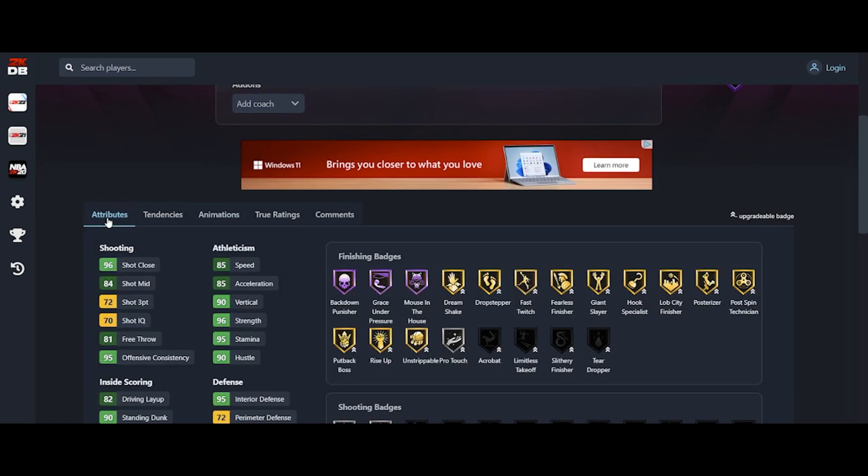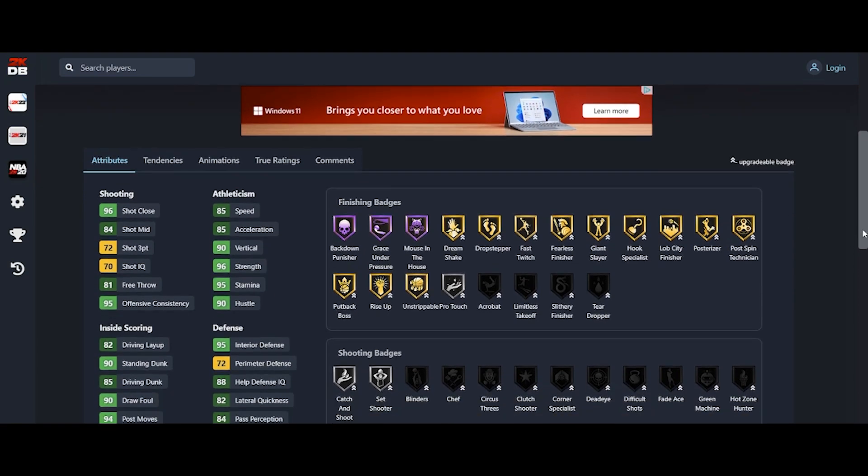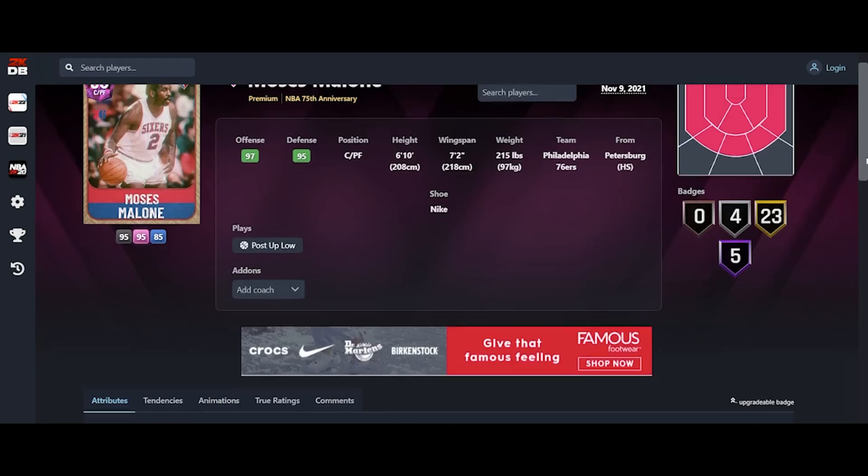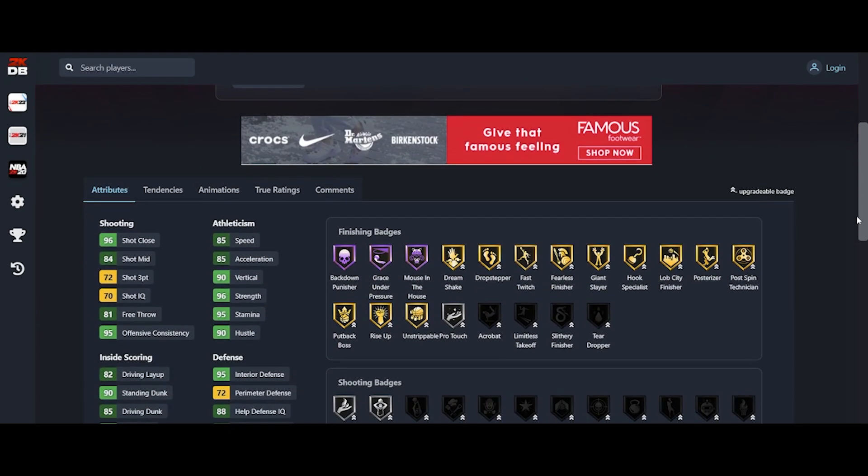He has a 72-3 right out the gate — that's the first thing you get to see. 85 speed, 96 strength, 93 overall, 95 interior, 58 steal. Just like I said, I could have predicted it with my eyes closed. I looked at his defensive rating and the first thing I saw was it had to be a low steal or low perimeter defensive statistic, because his defense is 95 and his offense is 97.